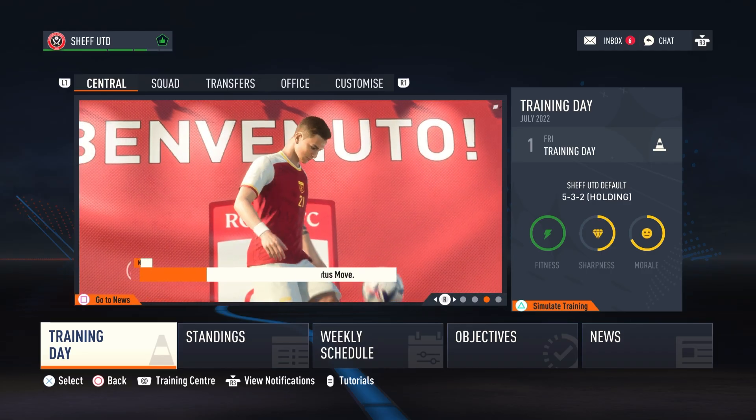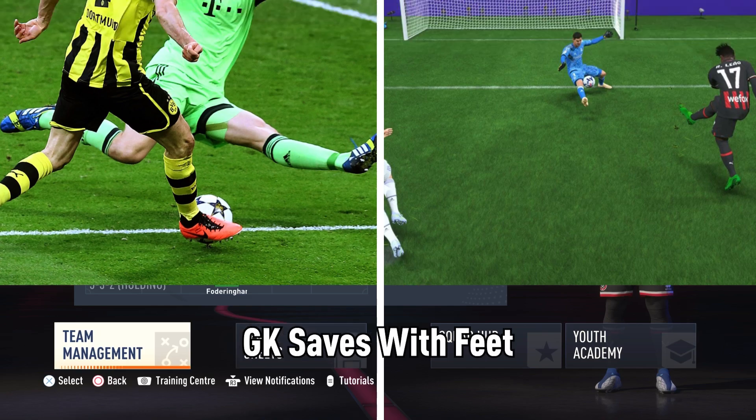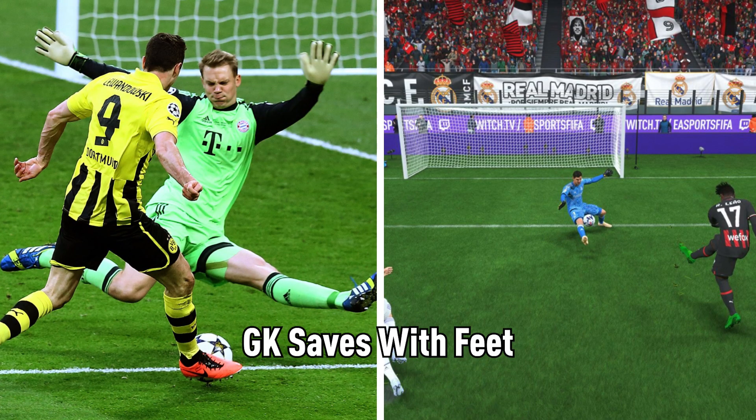The majority of the traits in FIFA are good. For example, saves with feet greatly increases the chance of a save in a one-on-one situation.